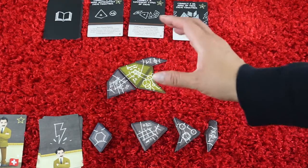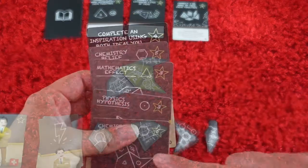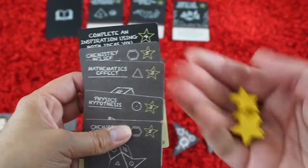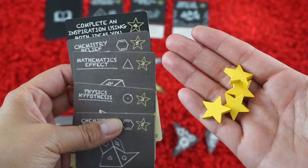You always check to see if you've scored a major idea as well. The shapes will also stay in the center of the table, and therefore it will grow with more plays. You'll add up the points on the cards alongside any prestige points that you've gathered.